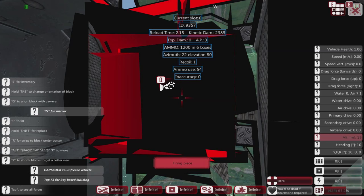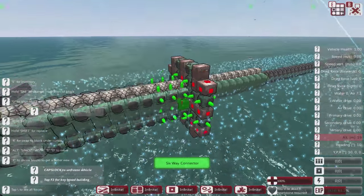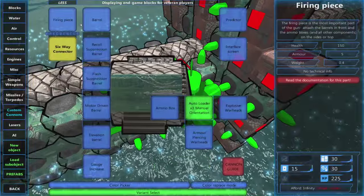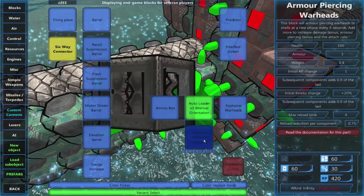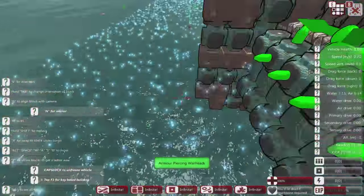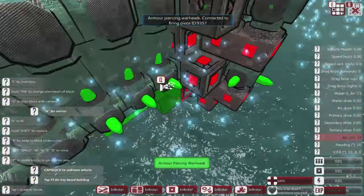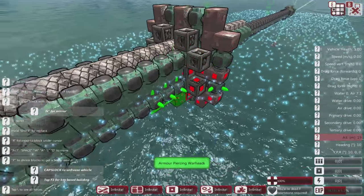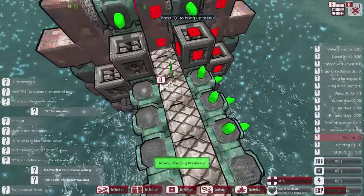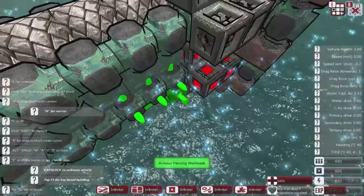We'll put a few armor piercing warheads in — I think we can do it without putting that frontal part on. Let's just go to armor piercing warheads. We'll put another row in there — so it's one, two, three, four, five — five, ten. If I put one down there, that'll be twelve for each row, so we're going to put another twelve in.